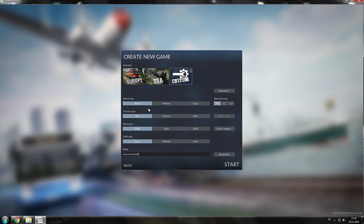The devs have said that they're going to address the performance issues in the coming weeks, so hopefully we get to see some medium and large maps too. Terrain type — for the world size, small, I'm going to go with flat. It's not going to be all that flat; there are going to be some tunnels and cutting into the terrain and all that. Start year 1850. Difficulty — we're going to take medium. Easy is a little bit too easy. Medium is just right.